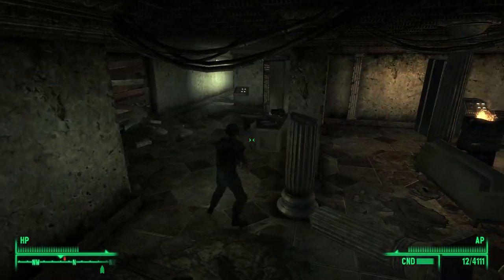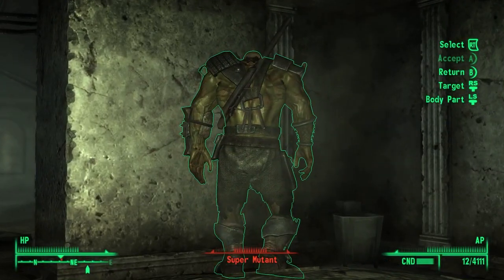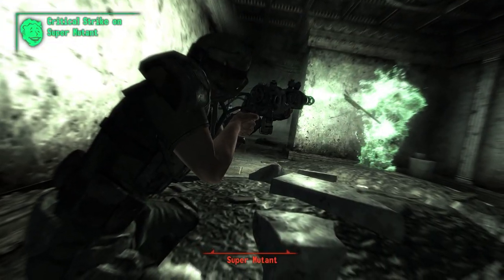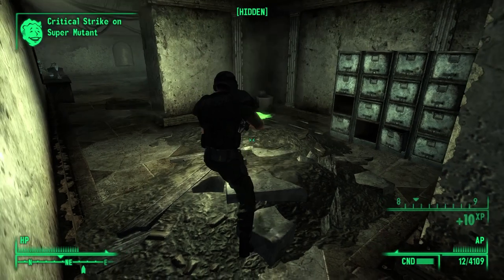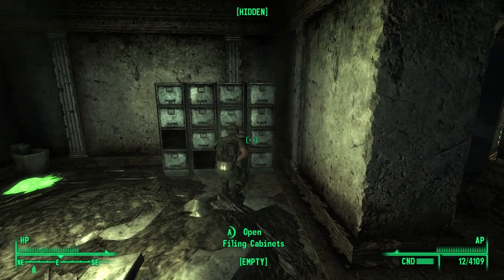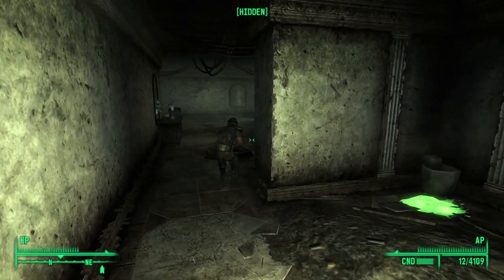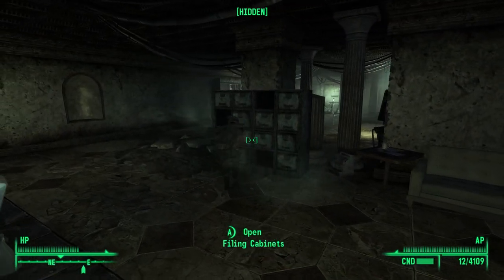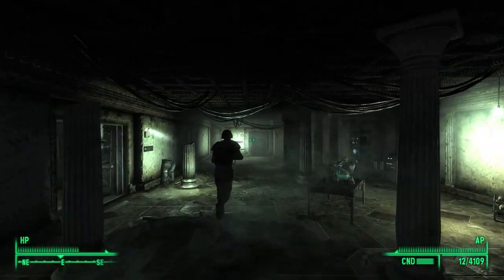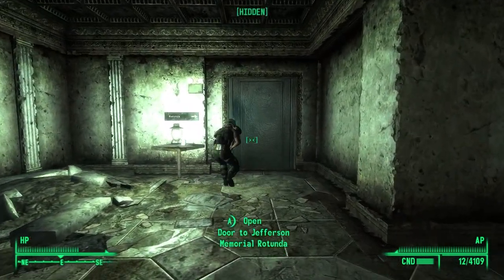Alright, I think we've made a full loop. Oh no, there is somebody here — sorry bro, you're done. Five-five-six rounds, don't really need them but I'll take them. I like to sell excess everything. Alright, looks like it's telling us to go through this door — let's find out what's on the other side.